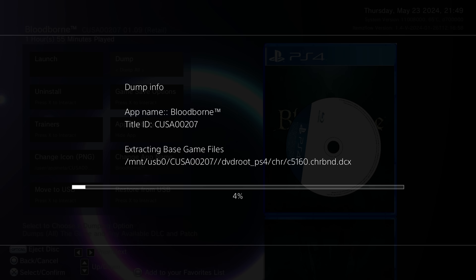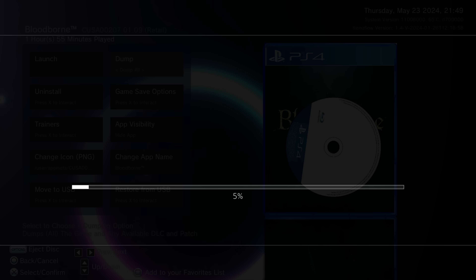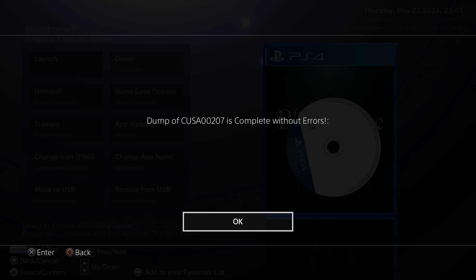ItemsFlow also gives you the option to create the GP4 file automatically. If you say yes to that and the game has thousands of files, it could take a really long time to generate the GP4 file. It might look like it's stuck, but it is actually working — you just need to give it enough time. Once it's done, it should say it completed without errors. If it says without errors, then it should have dumped all of the files successfully.